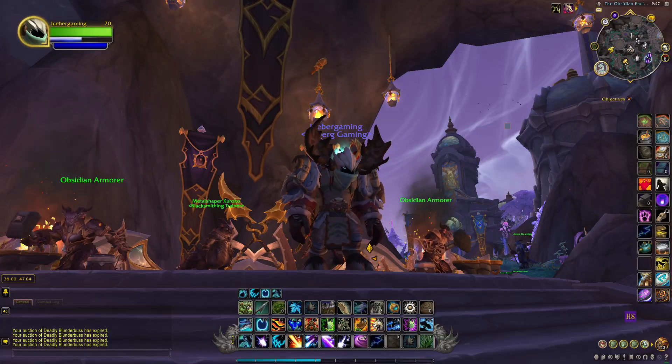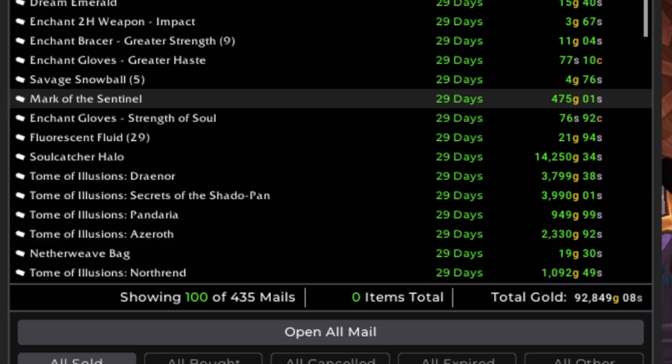In the number four spot I'm putting Tomes of Illusions. These are enchanting crafts — one for each expansion pretty much, with a couple of exceptions. I've made a ton of gold crafting these, especially of late. They've been selling like hotcakes lately — a quick click of a button and an easy several thousand gold.